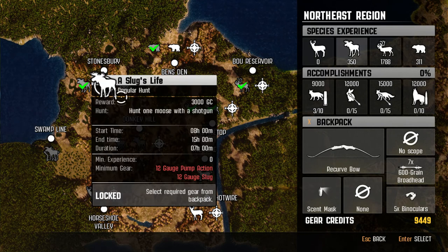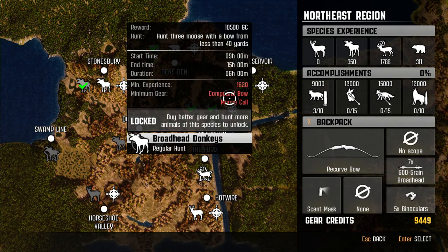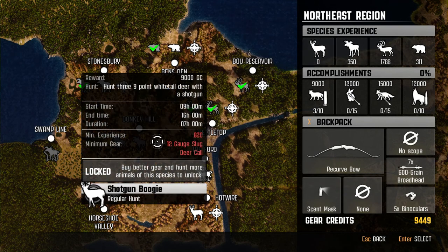Two easy missions — that would actually give us about $10,000 worth of money right there. So that would help us out a lot because we definitely need the Moose Collar and the Compound Bow for that mission over there.